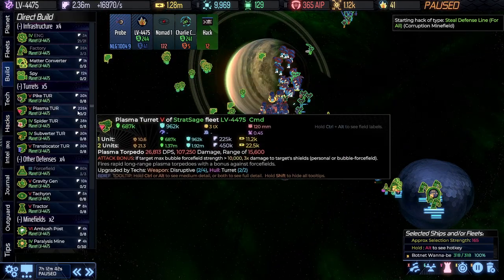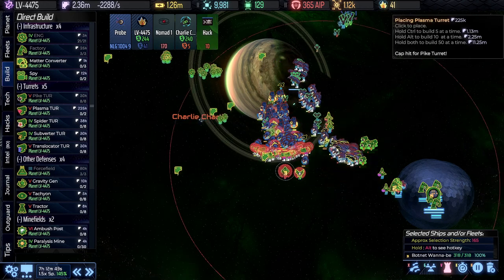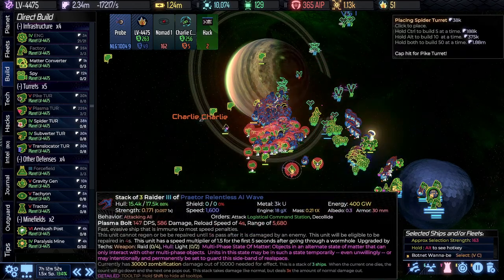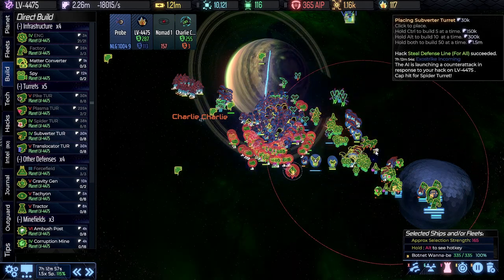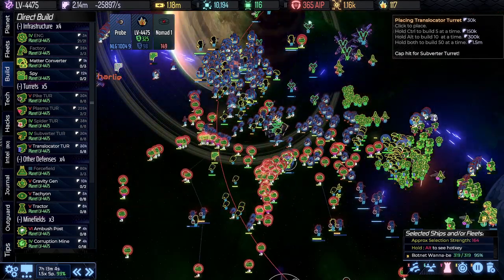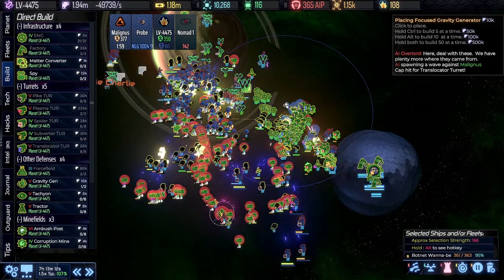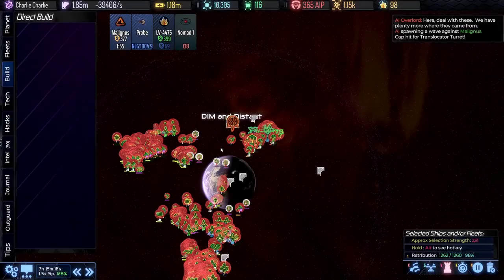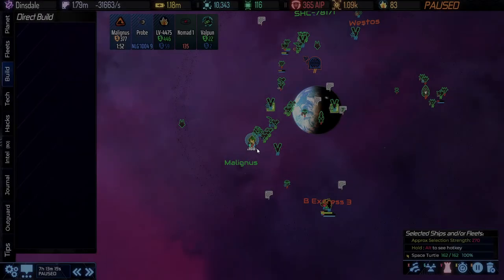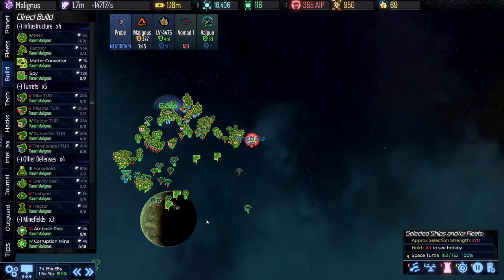I should actually be building my turrets in here if for no other reason than as a distraction, so let's get that done. Malignus is coming — all of this is good. You can move back in. Space Turtle, just go to Malignus and help this out — that will deal with that problem.